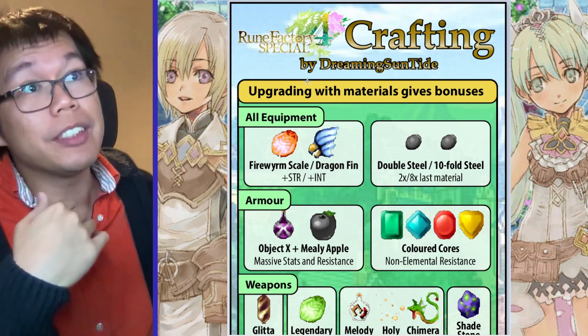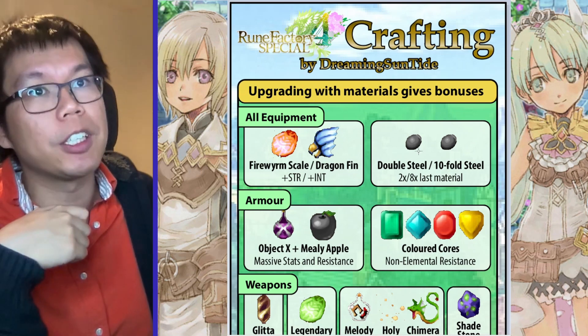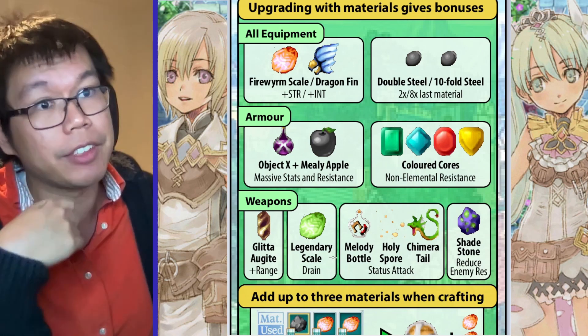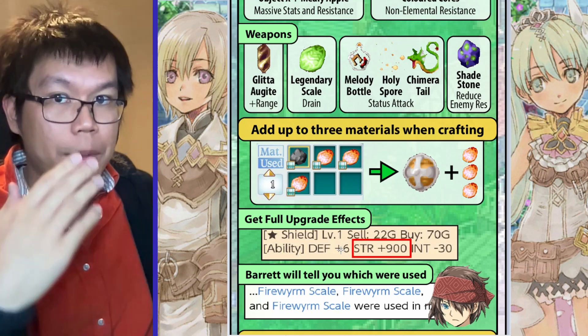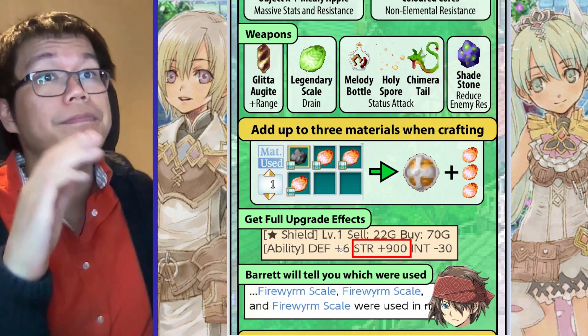You can upgrade with materials to give bonuses to different equipment. Here are some nice ones — some work for all equipment, some only work for armor, and some only work for weapons. These are some of the good ones I like. Remember though, when you upgrade with the same materials, you have diminished effects each time, so using the same one has lower effects for each piece of equipment.